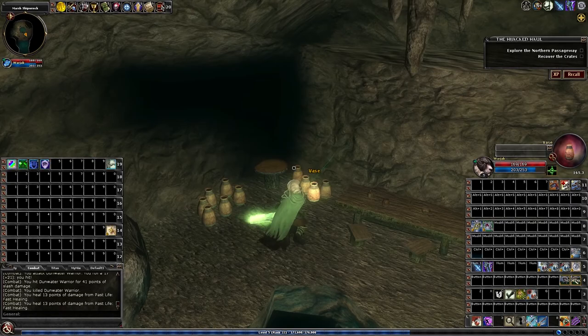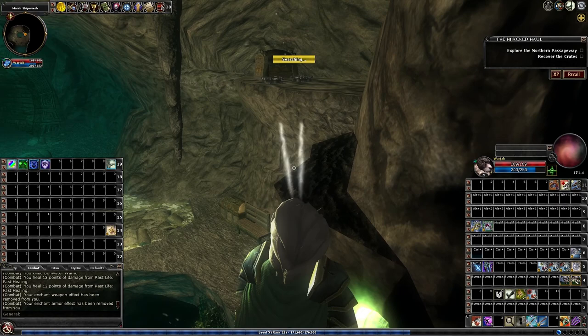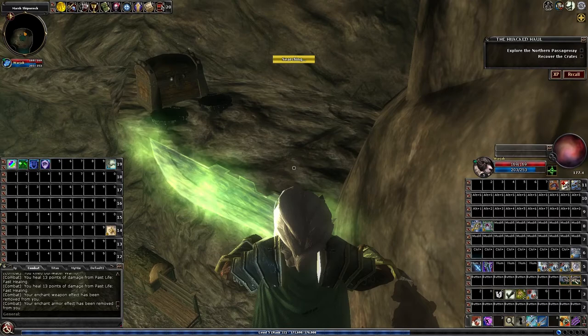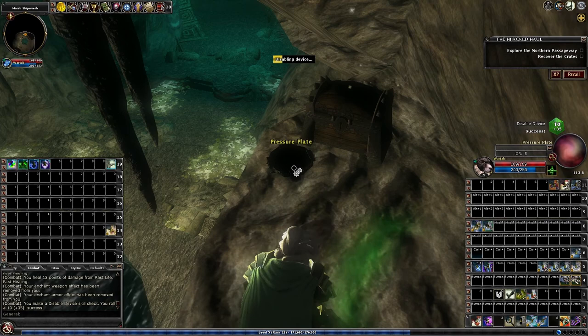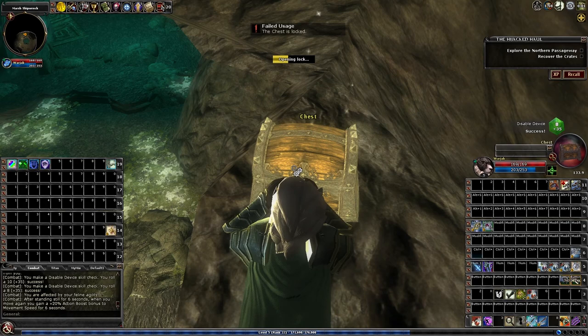Other than the breakables, there's actually a hidden chest over here. You have to climb up these rocks — there are two pressure plate traps right next to the chest. I believe they're electric traps and they can hit really hard, especially on Elite. You'd also better have the ability to pick locks or Knock, because this chest is locked.